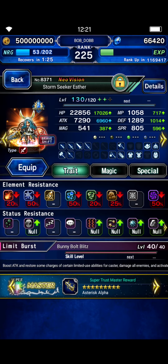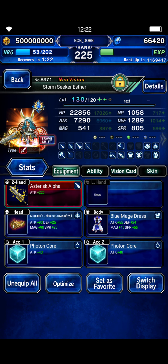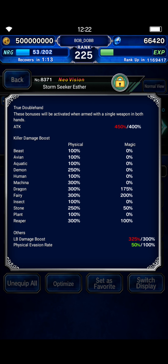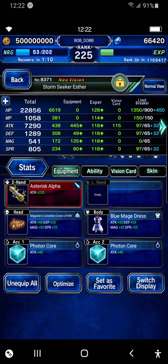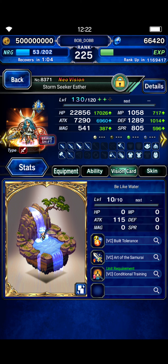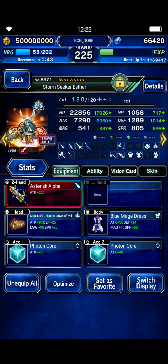Esther is just here for LB damage — she's our finisher and will be doing the bulk of the damage. She's got full Dragon, full Fairy, and full LB damage. Here's her gear — Chain Cap Accelerator. I did pull Kaito off of tickets; I didn't use Lapis to chase him, so I lucked out there. I'll have him EX2 on Tuesday and will probably spend some Lapis to buy his Shard Bundle and buy Shards from the VIP Lapis Shop.